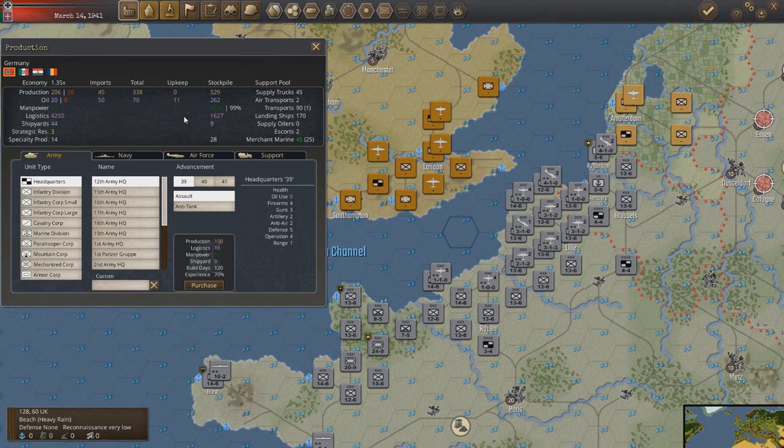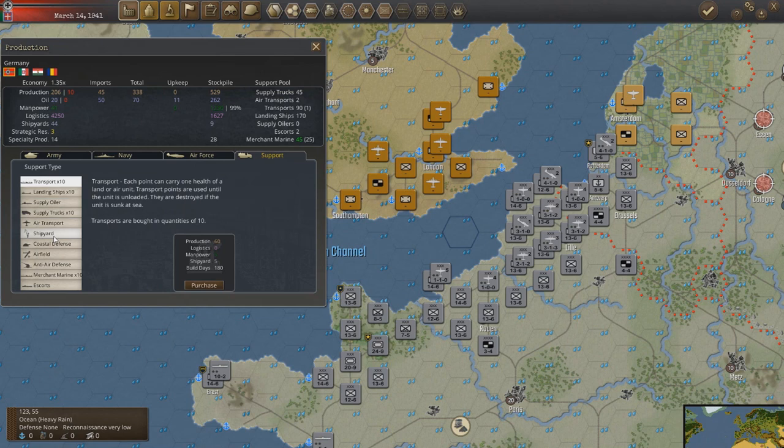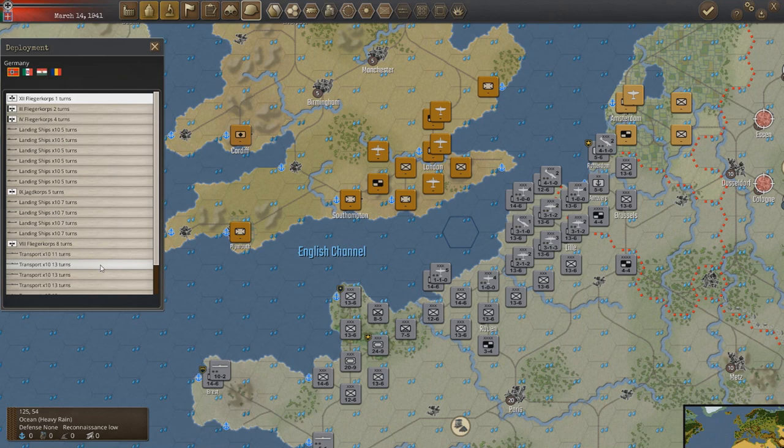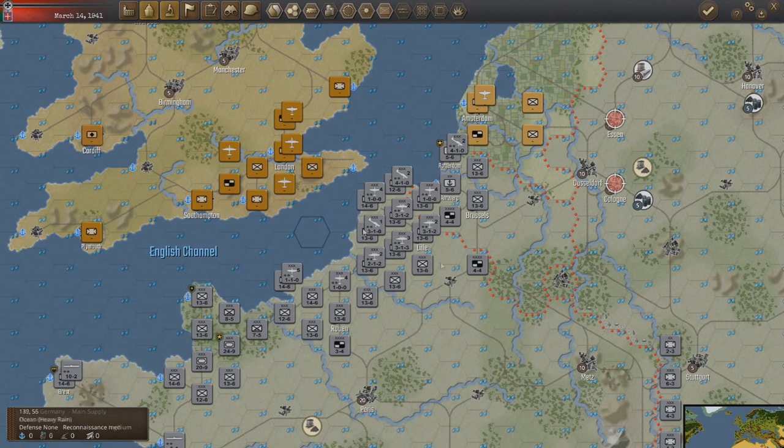What do we want to do for Germany? Let's get some transports — a couple of landing ships because we're going to need that. There we go, transport's being built, a lot of landing ships being built. Get some more fighters next turn.